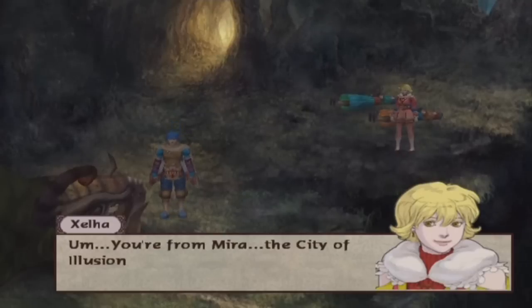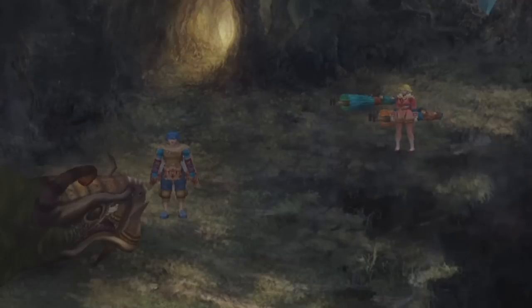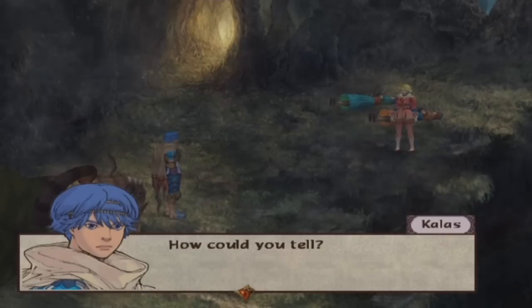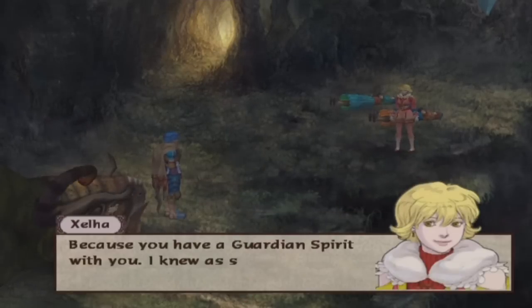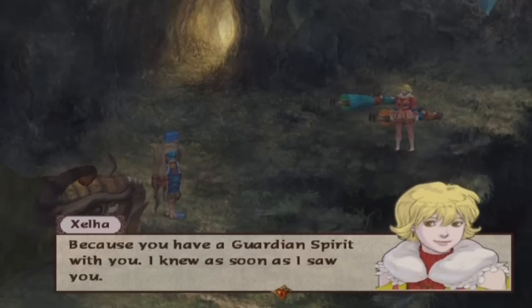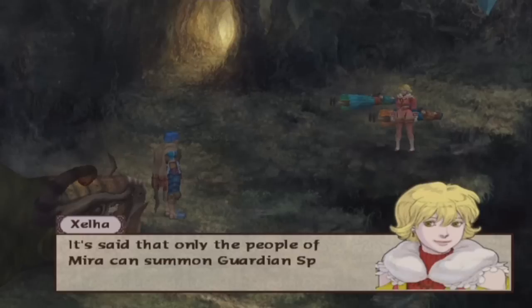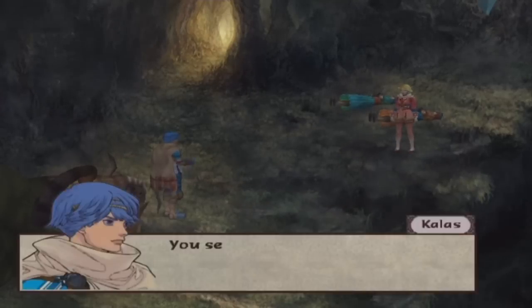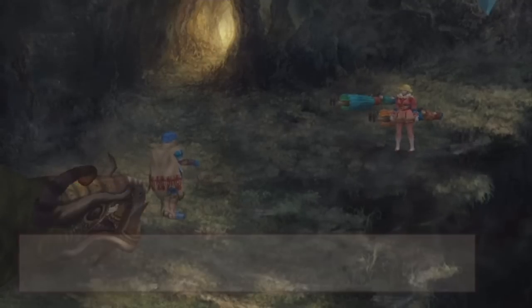You're from Mira — the City of Illusion, aren't you? How could you tell? Because you have a guardian spirit with you. I knew as soon as I saw you. It's said that only the people of Mira can summon guardian spirits to this world. You seem to know a lot about guardian spirits — no wonder guardian spirits are so rare. However, this game isn't really that well known.